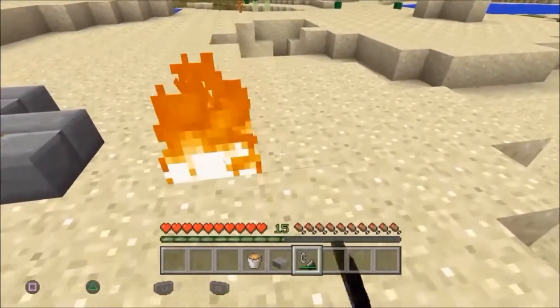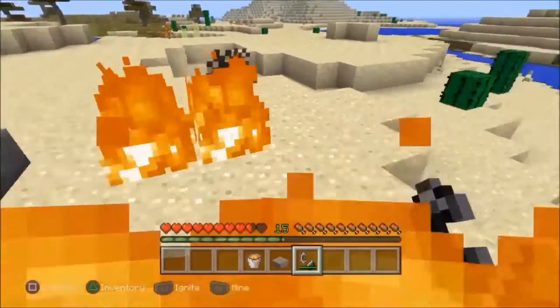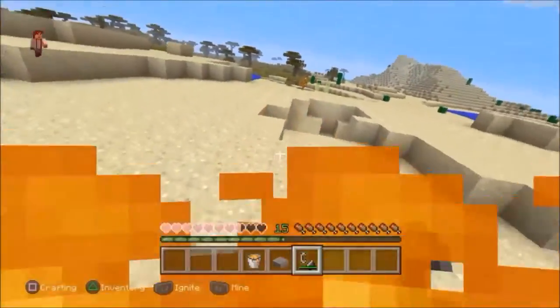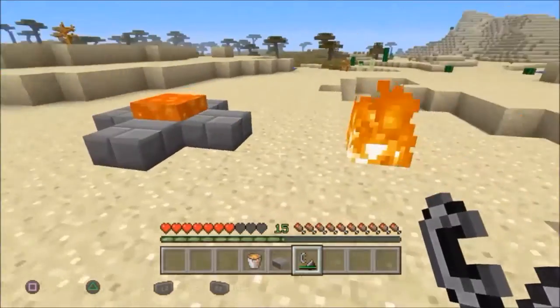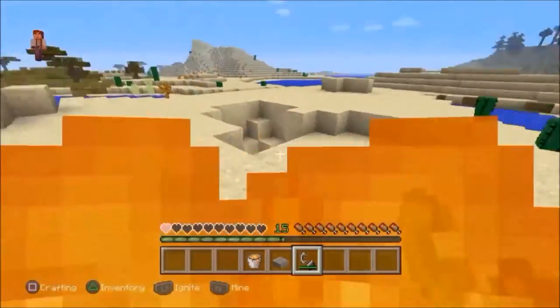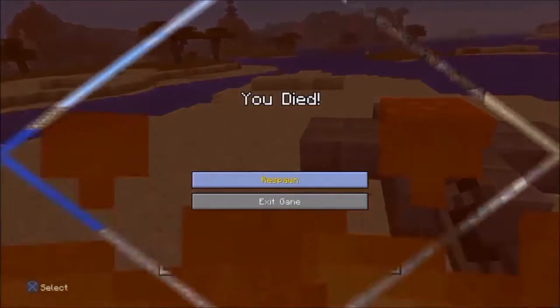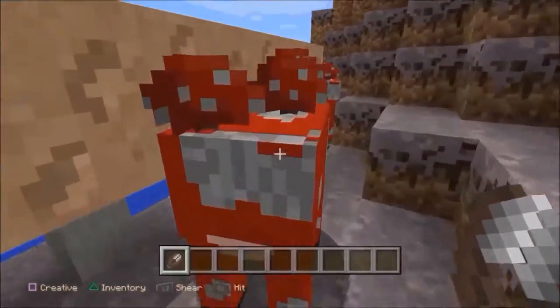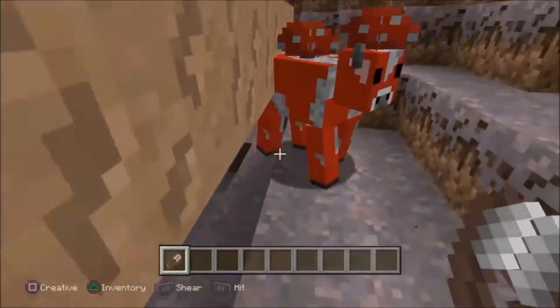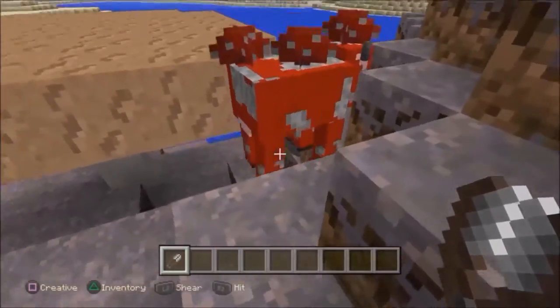We all know that when you touch fire you can get seriously burned, but walking or running through fire will immediately cancel the burn. This doesn't work with lava. You can also shear a mooshroom and turn it into a normal cow, which gives you the mushrooms.